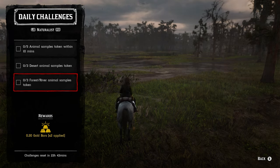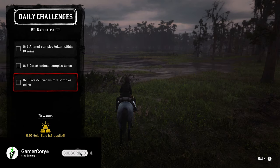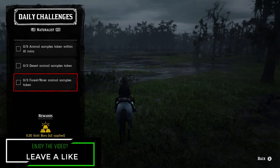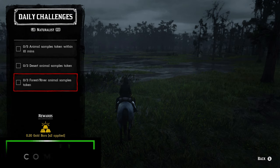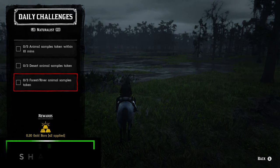For the naturalist roll — five animal samples taken within 10 minutes — I like to go after farmland animals since there's an abundant supply at Emerald Station or Valentine. Valentine has sheep and pigs; Emerald Station has goats, sheep, cows, ox, and similar animals. For three forest river animal samples, go after whatever's easiest for you in that category and focus on that.